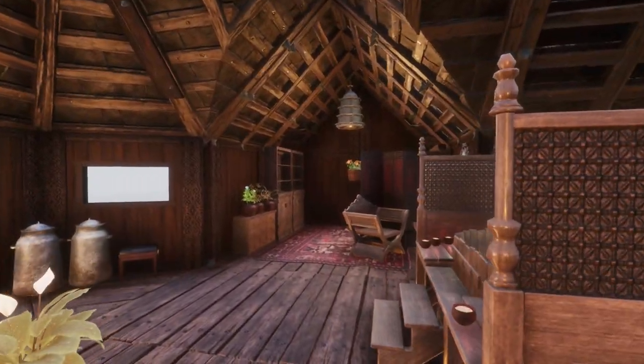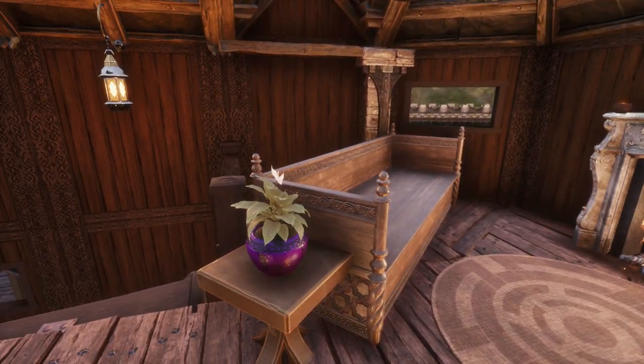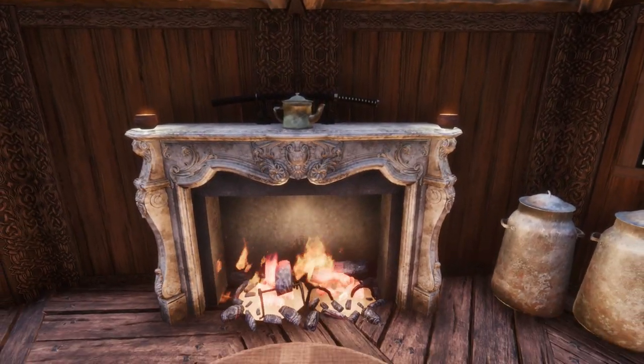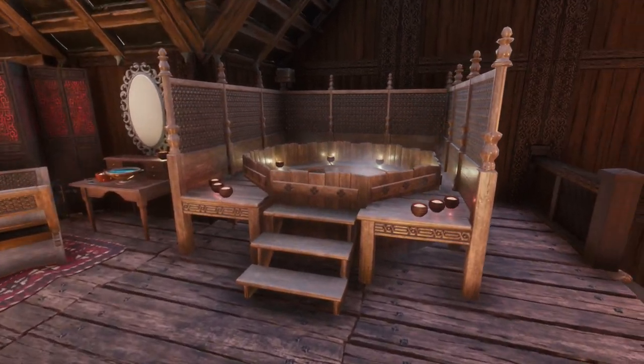Heading up to the second floor, these are the living quarters for the store owner. This includes a bed, a vanity area, a bath and a fireplace vented with a small chimney. This area is compact but feels very homely. This is definitely a simple but cosy place for an apothecary to live.